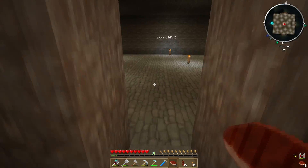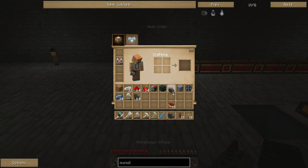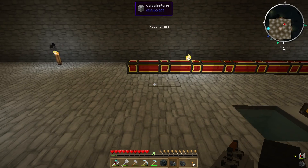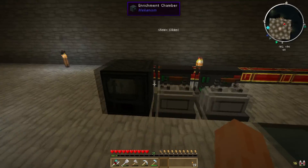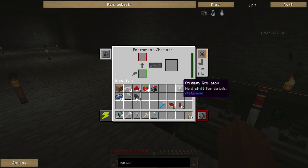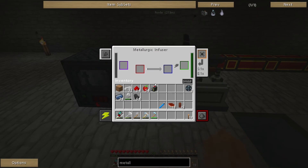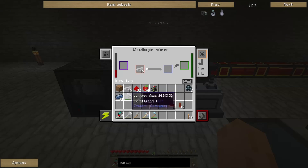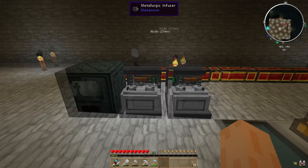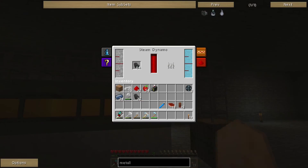Let's get some more enriched alloys on the go while I talk and get everything else started. So I'll grab one metallurgical infuser in there, another one there, and then the enrichment chamber which I'll possibly be using to make some osmium dust — I'll explain why in a bit. Let's put half a stack of redstone in there, half a stack of charcoal in there — excellent. And then let's start making up some more enriched alloys. It's going pretty quickly now it's all connected up to my main power source.